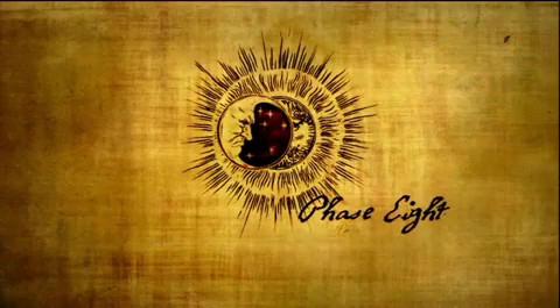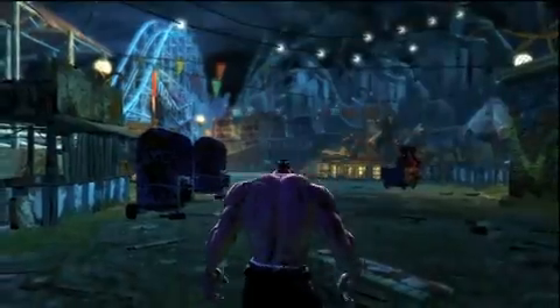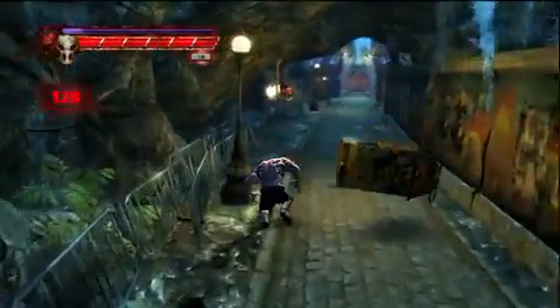Phase 8: Reflections in Blood. That just sounds like a metal song — Reflections in Blood. At the beginning cutscene, there's a second hot dog stand. Punch it open like you mean business, and then you get a picture.